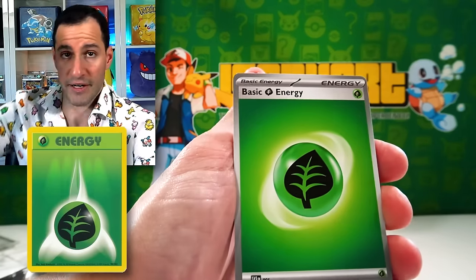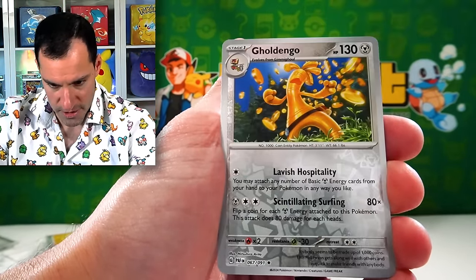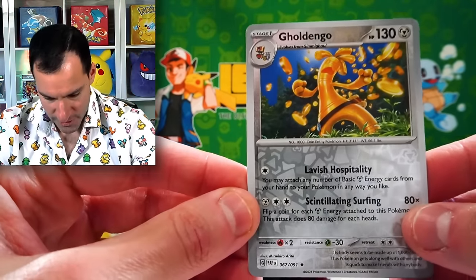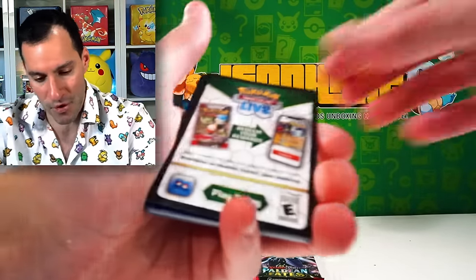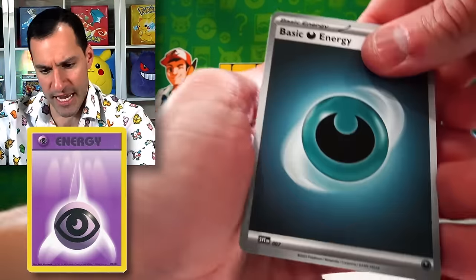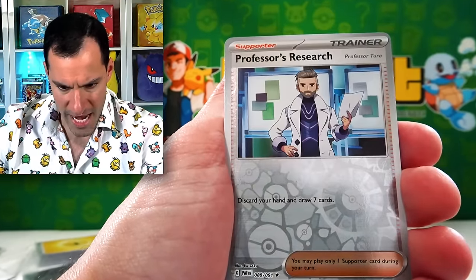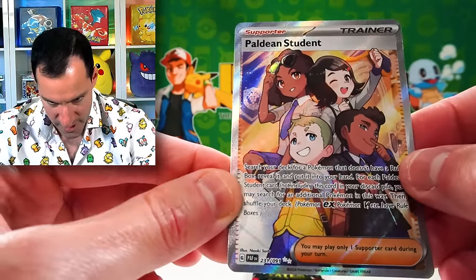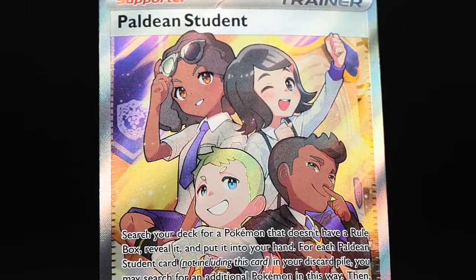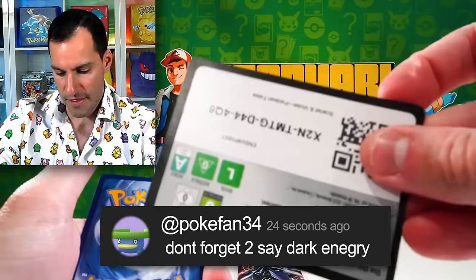Guess the energy — Leaf Energy. Scraggy, Mime Junior, Gimmigoul, Charmeleon, Camerupt, a golden Goo card — that's actually a really cool looking card — and Professor's Research. We pulled the lovely couple's holos. A Paldean Student Full Art Trainer — going in the Ultra Rare pile for one lucky Heart Squad member. We are two shinies away.